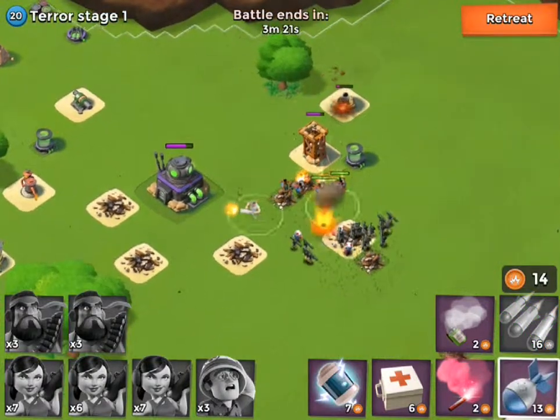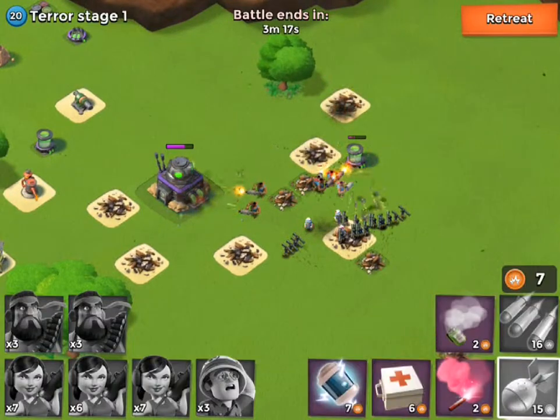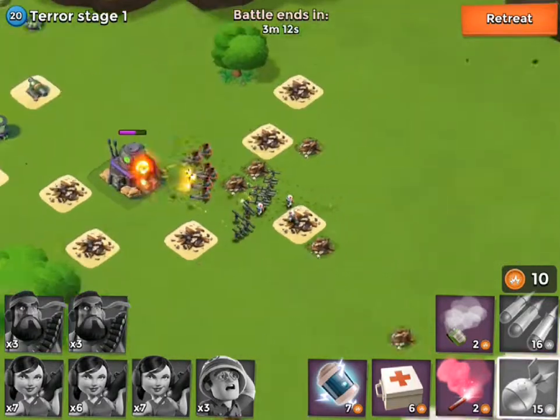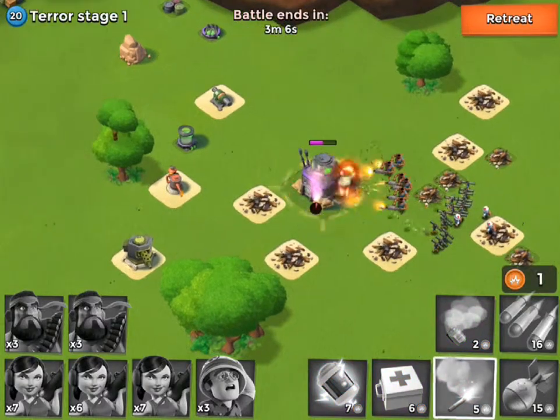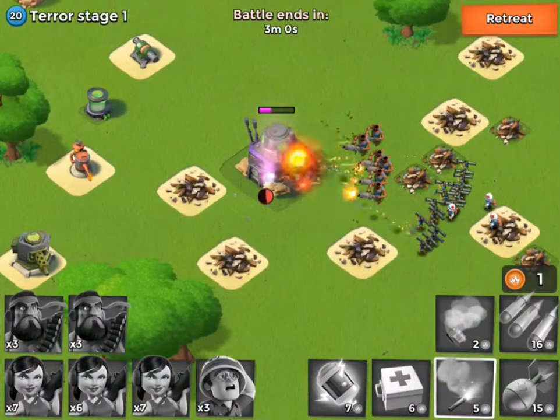Let's go ahead and get rid of this defense over there. The medics stay pretty much right behind the Zookas, which is really good. It is really awesome. Let's go ahead and target this so that all our troops attack that. They are already attacking it, so it's all good — let's let them do that.